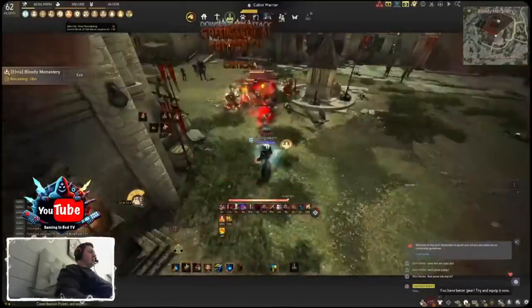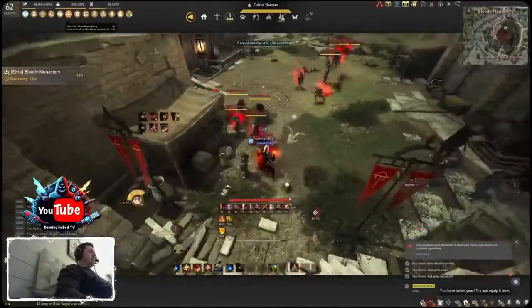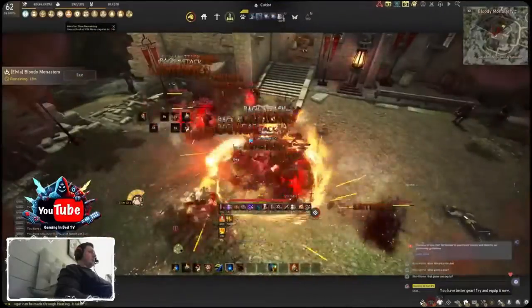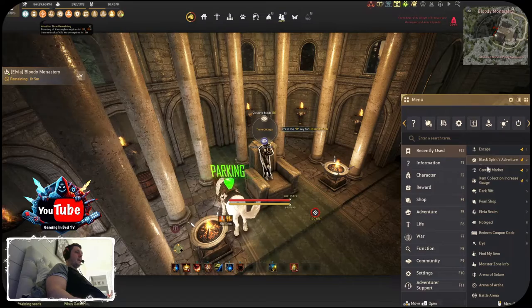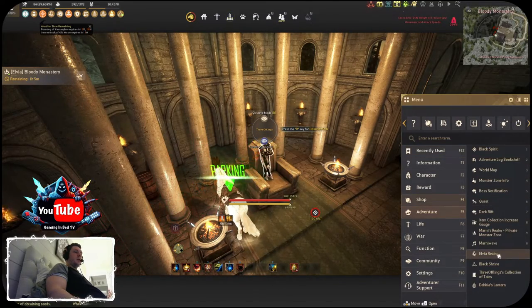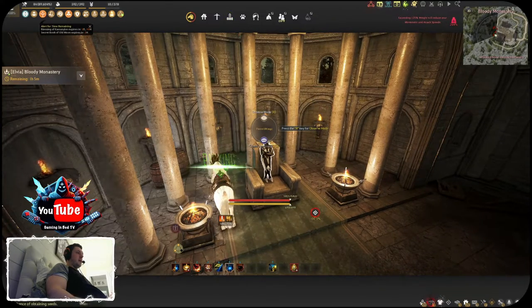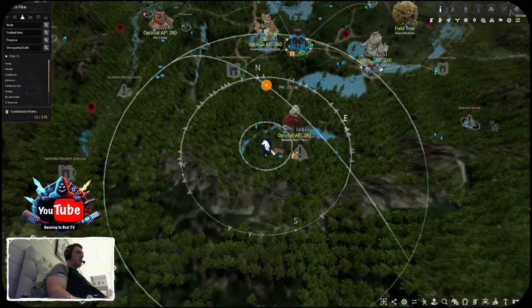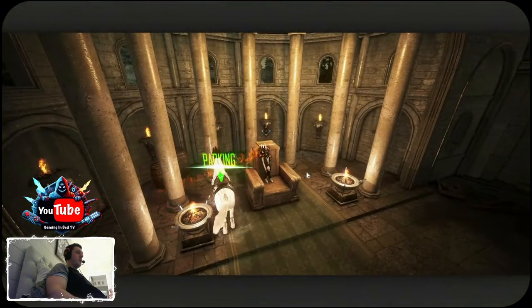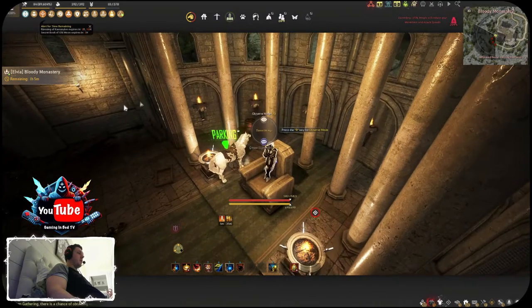First, you can only access this grind spot through the Elvia server. To access that, you'll go to your main menu, then go to Adventure > Elvia Realm, and go into the realm. The location of Bloody Monastery is right here, and for the Marni zone location you'd probably want to put your horse kind of right in here.